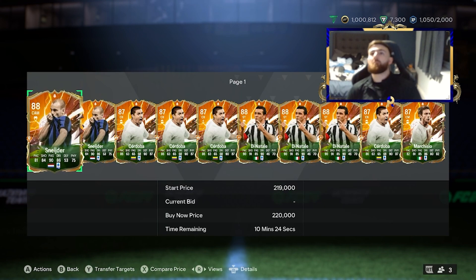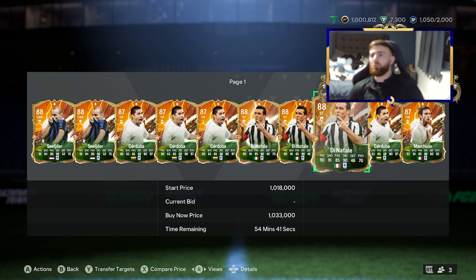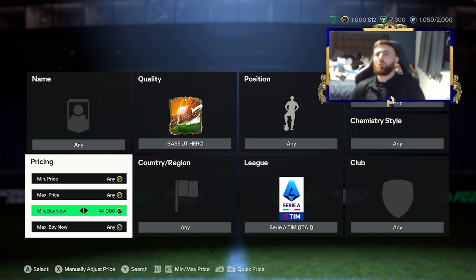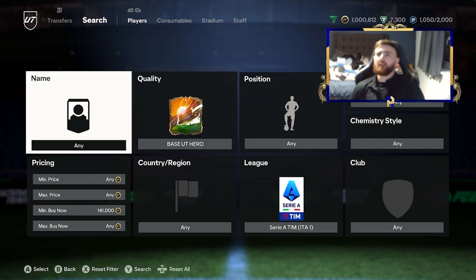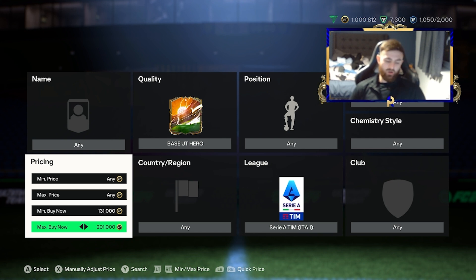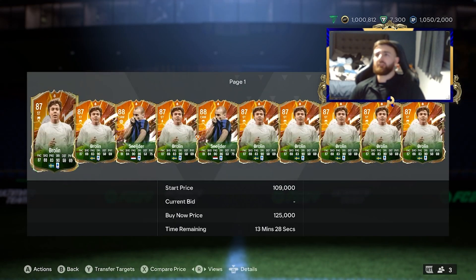Now we're going to go over to the Serie A, Base Hero, minimum 200K. You've got the likes of Schneider — let's check how much he's going for. Schneider is at 159K, which is a little under what we'd want. You've got Marquisio at 280K, which is a solid price. We want to filter out mid-rated players, so we'll set a 140K minimum. Let's knock it down slightly and try to get a Schneider snipe.